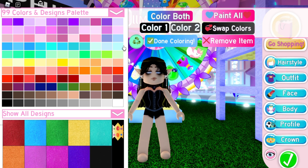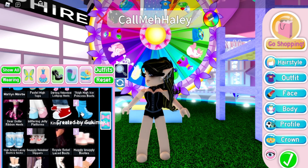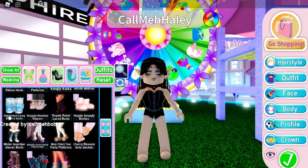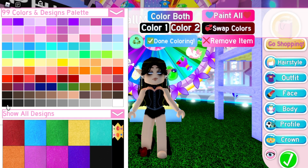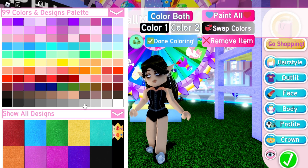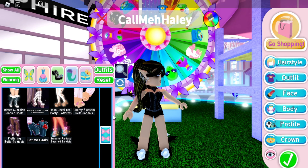For the second color we'll do a lighter gray. Now we need fuse — I'm thinking we're going to give this character shorter heels. For the color, should we do gold or white? I think we'll do white.